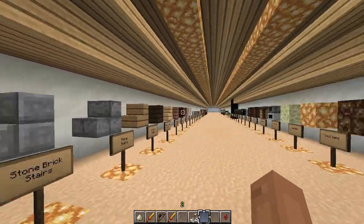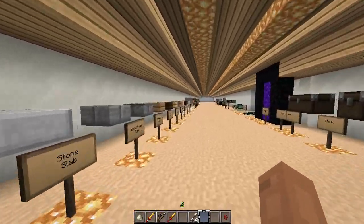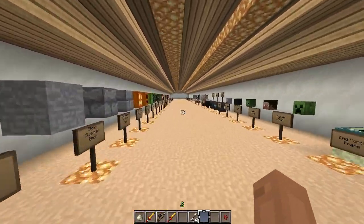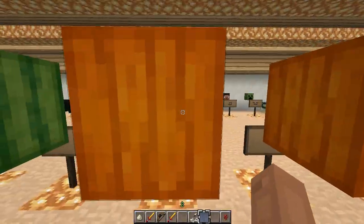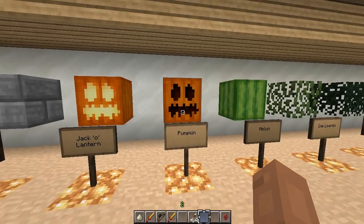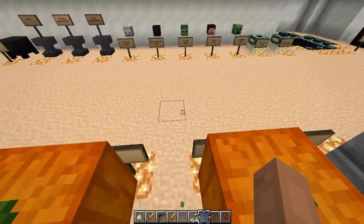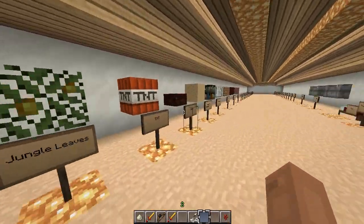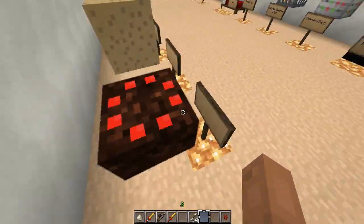Here's our building blocks room. This is sort of the bulk of it — this is what the look is going to be like. Everything is labeled, so when you download this map you can walk around and see the texture from all sides and the top. Nice green on top of that pumpkin. And here we have our cake.